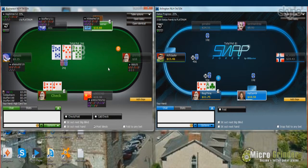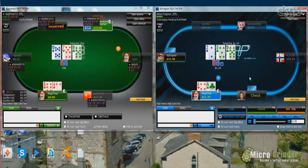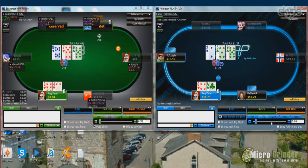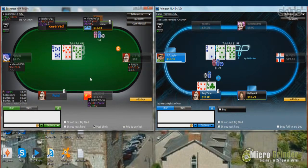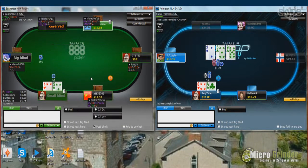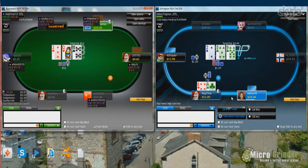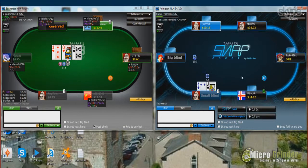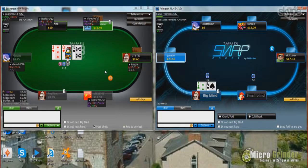Hello Microgrinders, Alton and Reg from microgrinder.com, back again with another video on our How to Beat MicroStake 6Max series. This is episode 6. Today Reg will be going back to the 888 Poker Network with one Snap table and a regular 6Max table. The main difference is that on Snap Poker, the Speed version for 888, they don't allow the use of a HUD, so he'll be focusing on population reads. On regular tables he'll be able to utilize his HUD.